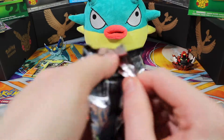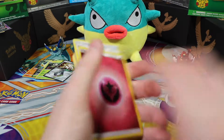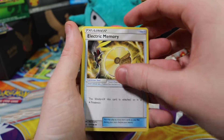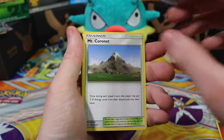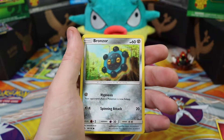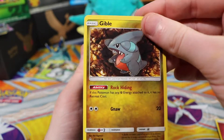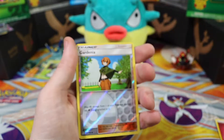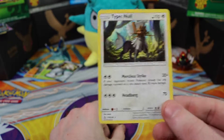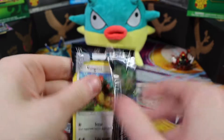Pack number six! Fairy energy, Poipole — are you enjoying these pulls? I am. Electric memory, Turtonator, Mount Coronet, Alolan Diglett, Shuppet, Yanma, Bronzor, Gible — just like Dewpider, this one is either Geibul or Gible, let us know. We have a Gardenia reverse holographic and a Type: Null — not even holographic. At least we haven't gotten any doubles of rares or holographics — that's true.